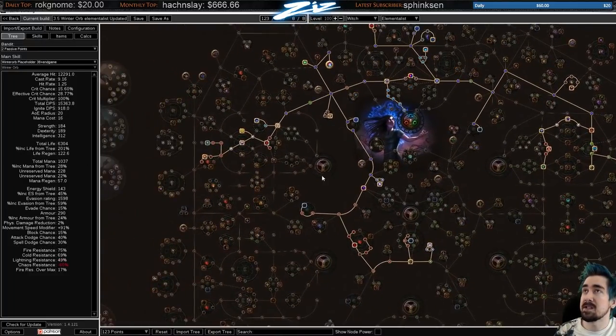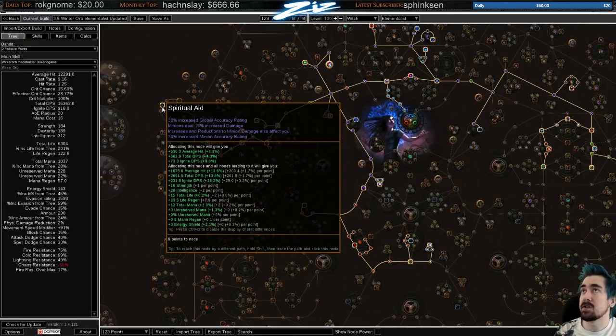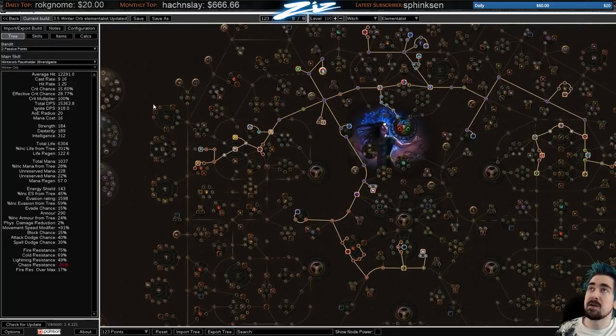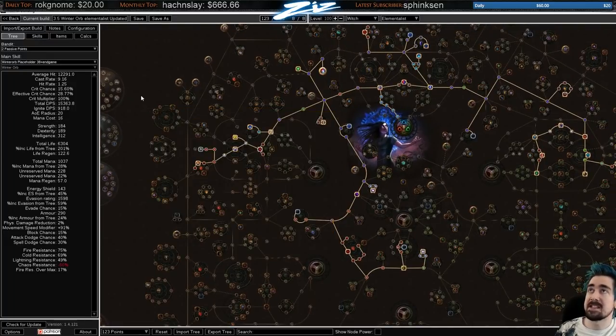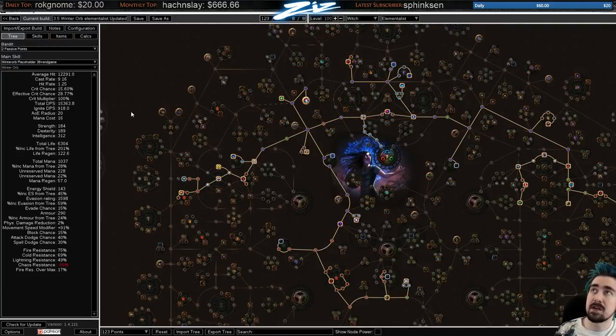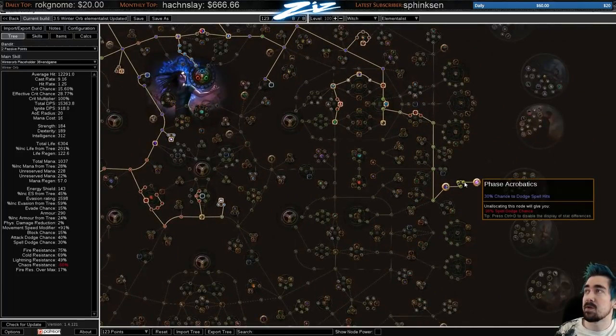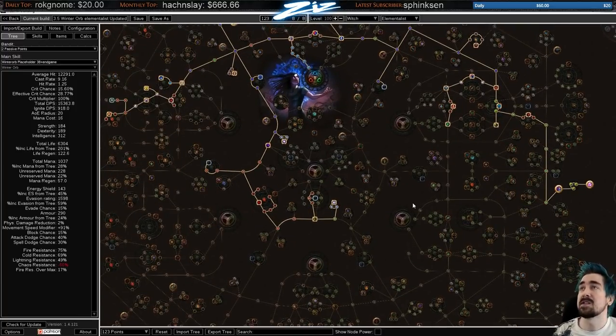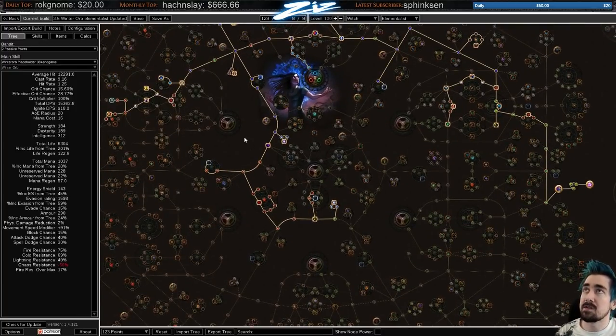Skill tree wise, I'd like to point out the minion damage version. The node Spiritual Aid makes increases and reductions to minion damage apply as regular increased damage. It doesn't let you use the Minion Damage gem (that's a 'more' multiplier), but it does let you use a Bone helmet and similar items. That can be an okay option for SSF where you'll never be able to get a good endgame helmet.